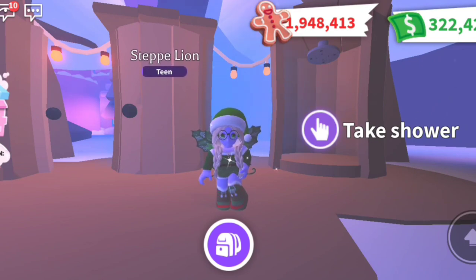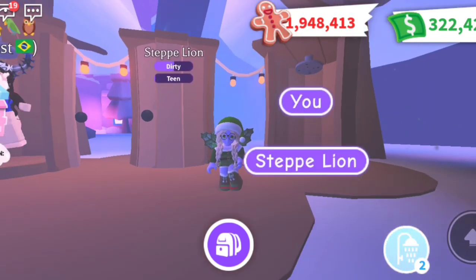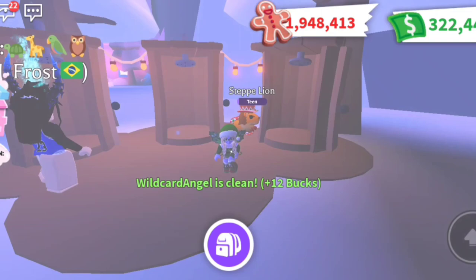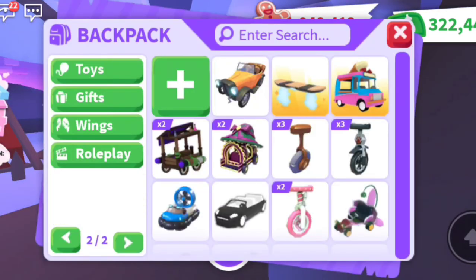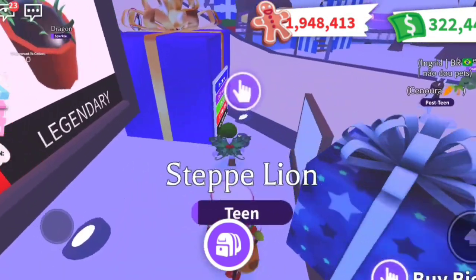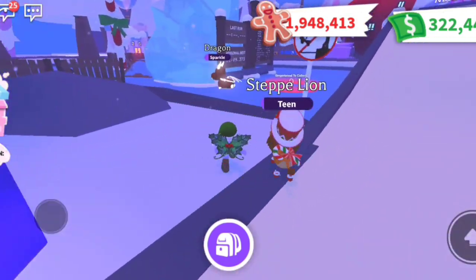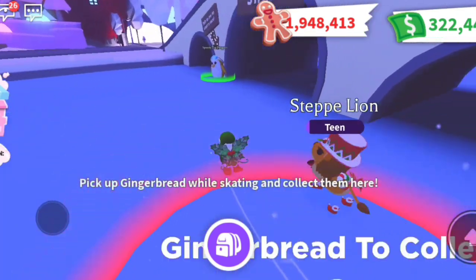We start every day off with a shower. So right before shower time, be right beside a shower and ready to get this task completed. Once you've completed your shower task, just open up your backpack and immediately teleport to GIFS. From GIFS, you'll be able to run to the beginning of the ice skating and be ready before it even sends out the notification.